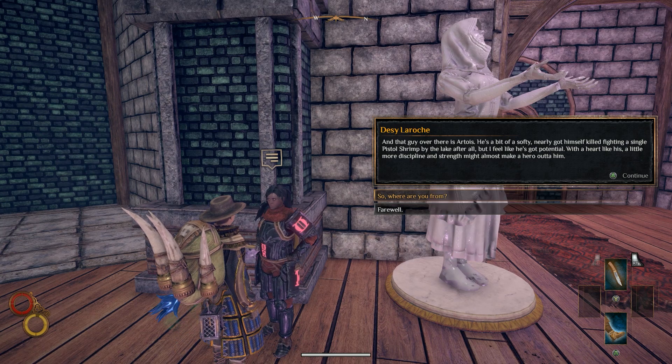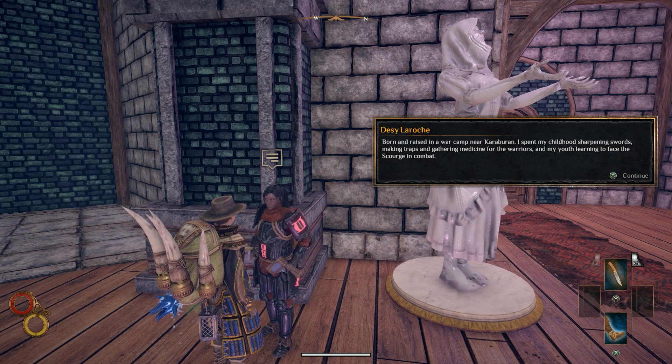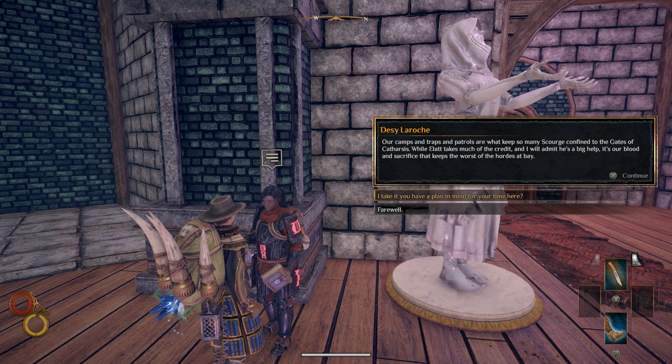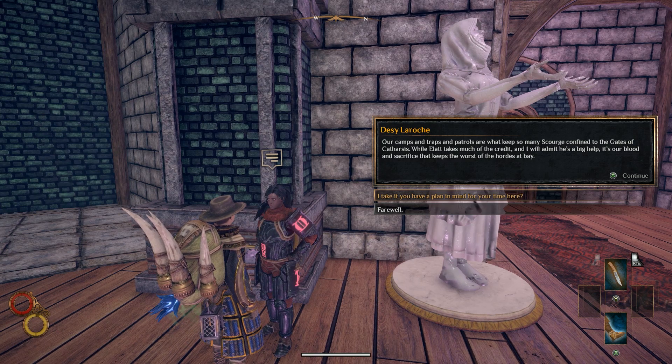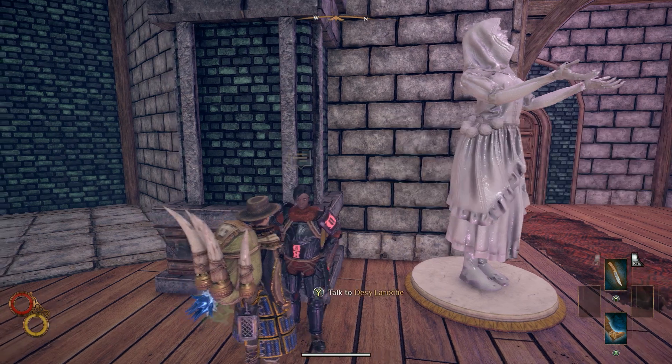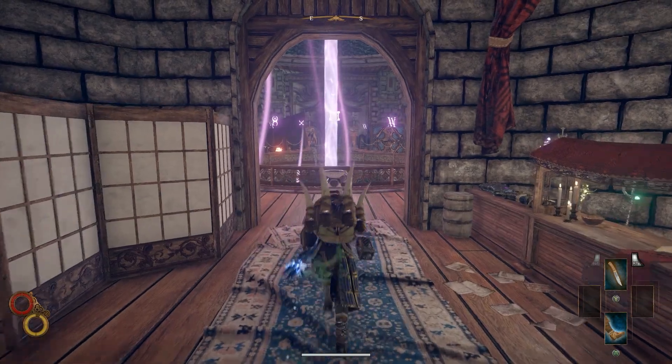There's another NPC — Artois, born and raised in a war camp near Carabaran. Their camps, traps, and patrols are what keep so many scourge confined to the gates of Catharsis. Interesting. We're going to come back. What's behind there?